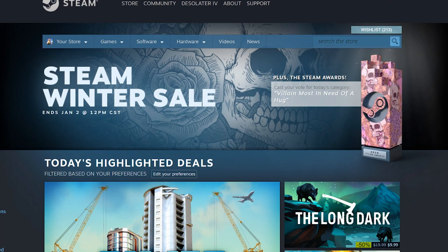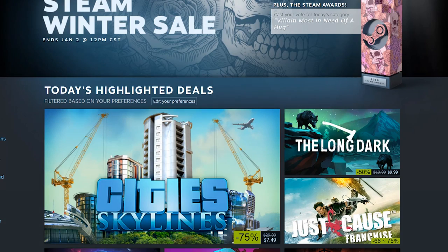The Steam Winter Sale has finally begun. Today is December 22nd and it lasts until January 2nd. Basically about 90% of the Steam store is on sale — most games are between 50 to 75% off, so there are a lot of good deals going on.